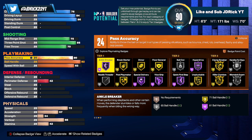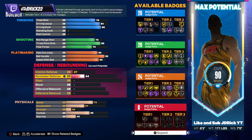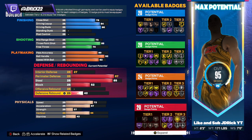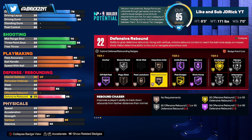Unlike the meta six foot one, we definitely did not skimp on defense. We're going 27 on interior, 87 on perimeter, 85 on steal — De'Aaron Fox's nickname is Swiper, so we have to have some steal on this build. We're going 52 on block, which gives you an extra defensive badge. On rebounding, nothing on the offensive board, and we're taking the defensive board up to 68 for another extra defensive badge. You don't need 70 because at this height rebound chaser doesn't require it.